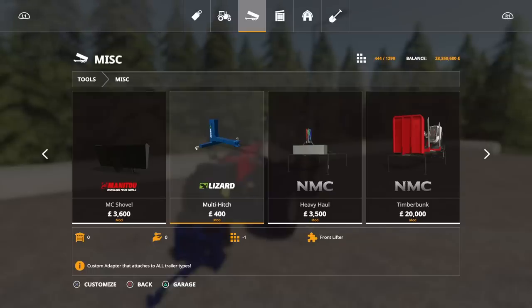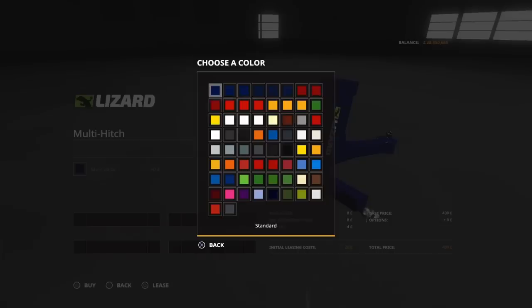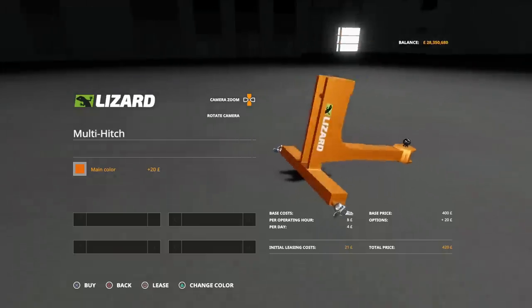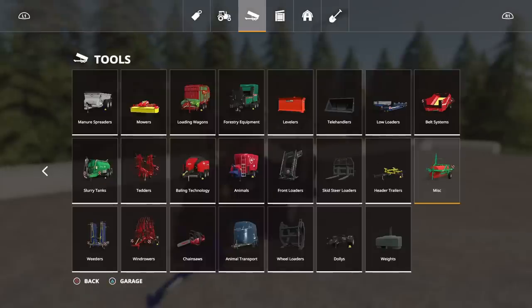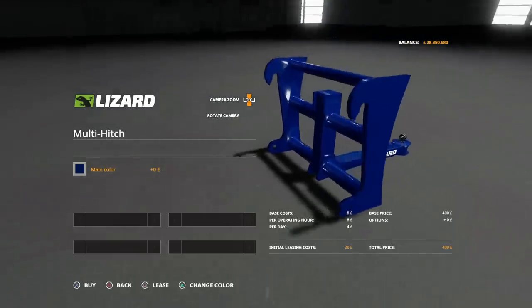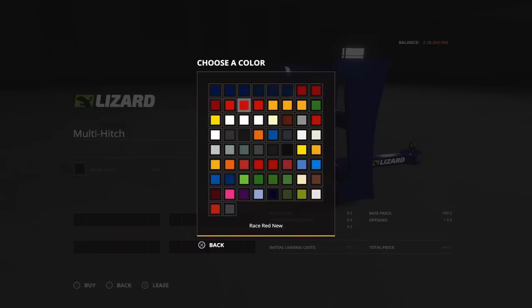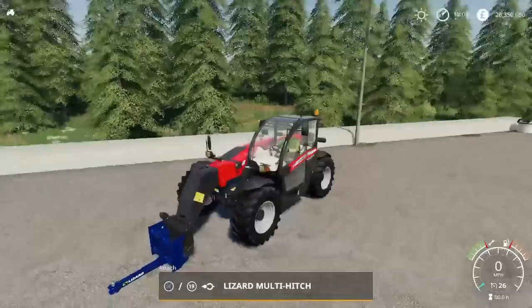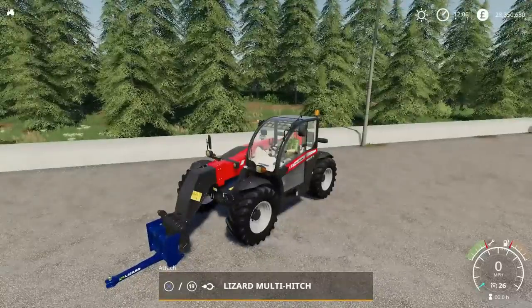This one will go on a three-point link, and you can change the main colour to anything on the palette — that's the same in every category. You'll also find one under Skid Steer Loaders, one in Frontloaders, one in Wheel Loaders, and one in Telehandlers. The Wheelloader version is one slot, 400 to buy, and again you can change it to any colour on the palette. That's the Multi-Hitch by GeForce Modding — does what it says on the tin.